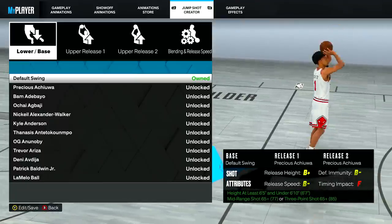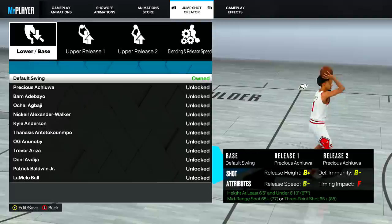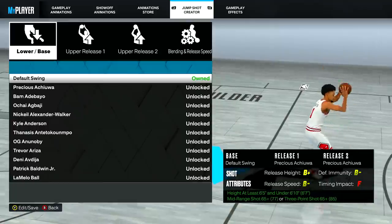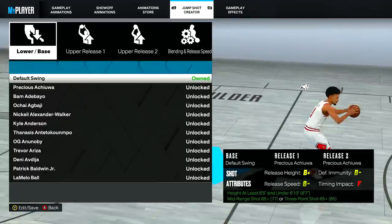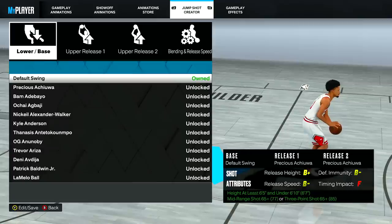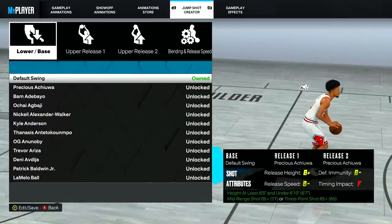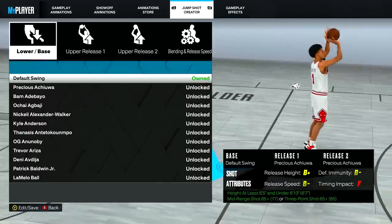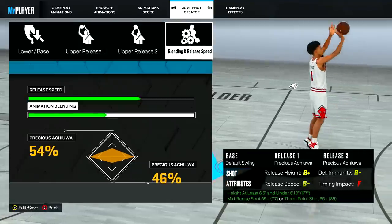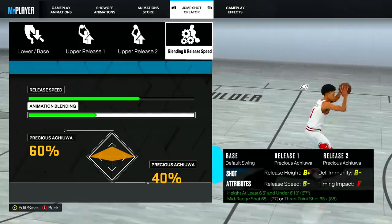Now here are the actual best jump shots. The best bases in the game are Steph Curry, Dwyane Wade, Cole Anthony (the fastest base for point guards), Jalen Brown, Kyle Kuzma, and Rudy Gay. You can also use Dante Exum and LaMelo Ball — it's personal preference. For releases, the best are Steph Curry, Dwyane Wade, Rudy Gay, Dante Exum, Kobe, and Larry Bird. Once you pick your releases, adjust the blending speed to yourself — I personally do 60/40. Mess around and find what works for you.